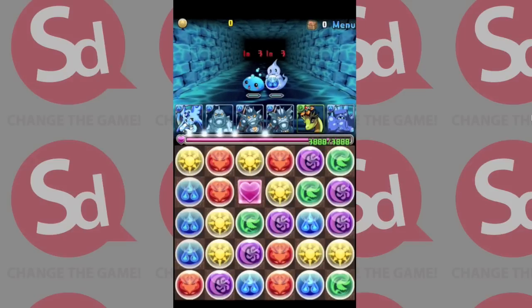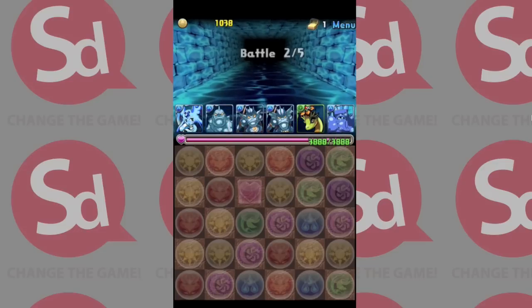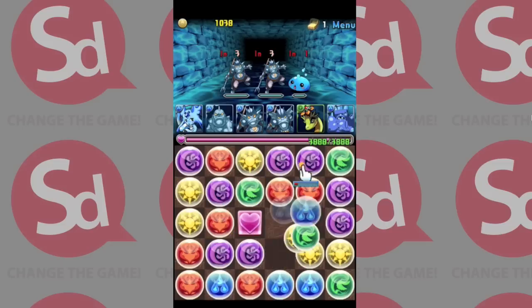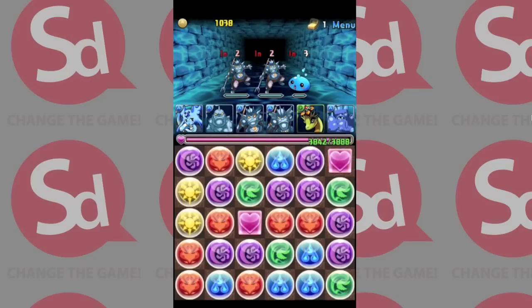So I want to match up these blue orbs, and then I can attack. Whichever orbs you match up, that's the color of the monster that attacks. So if I match yellow, nobody attacks. Now what's interesting with these orbs is the movement — initially I didn't really understand how you can move them, but you can move them anywhere, not just one over or whatever. It's very interesting.